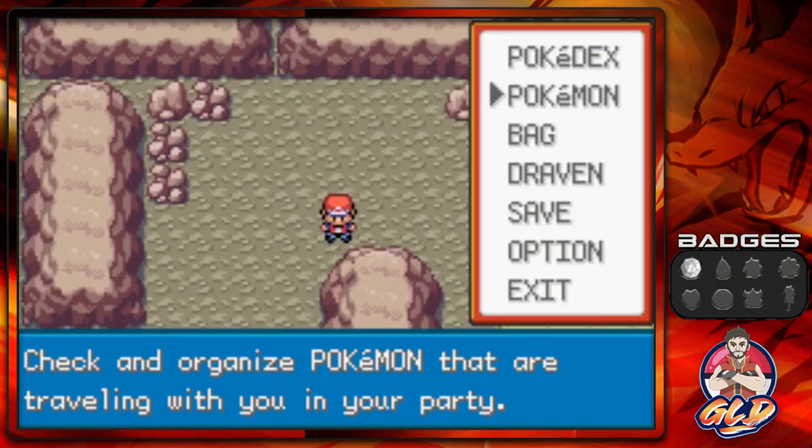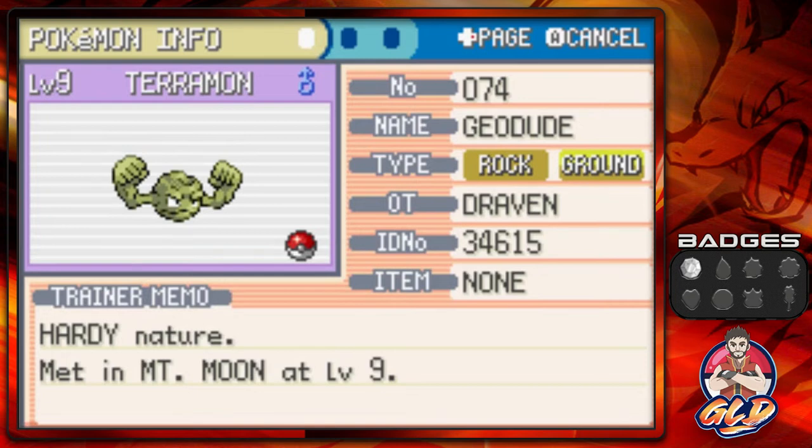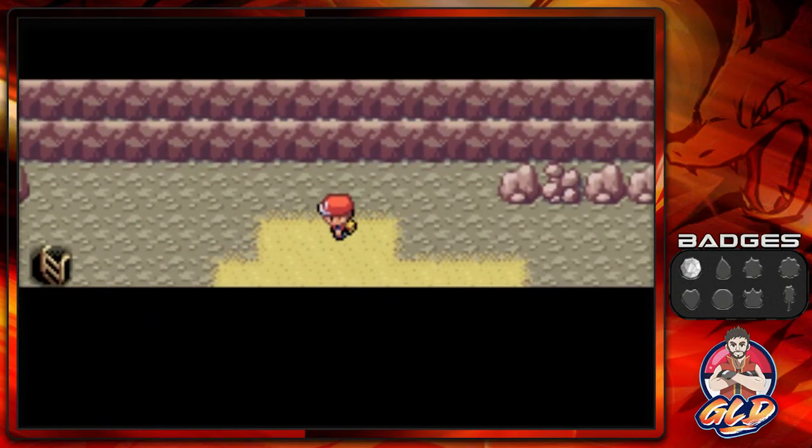Let's take a look at Terramon the Geodude — it's both a Rock and Ground type pokemon with a Hearty nature. It's a very physically defensive pokemon with the Rock Head ability, meaning any move with recoil won't damage it back. It has Tackle, Defense Curl, and Mud Sport. I'll keep it on my team to level it up to Graveler.